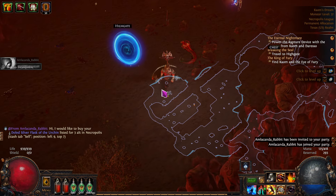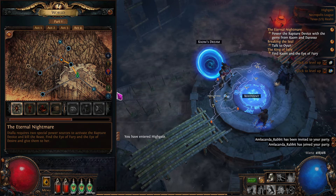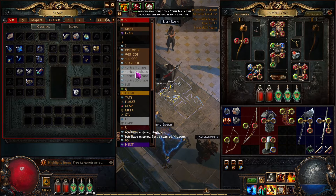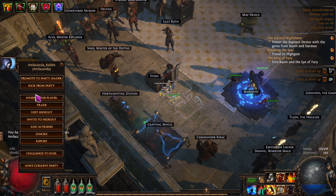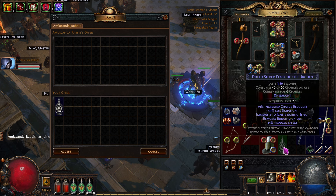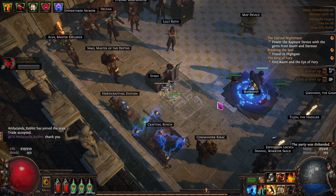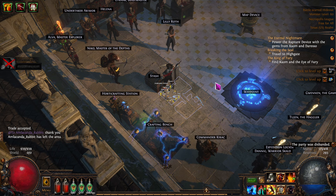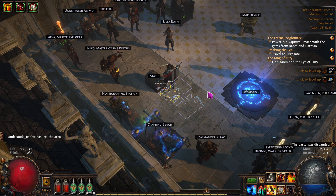We sold that flask for three alterations. So that's worth a chaos to us — that's cool. Let's go to our stash and in here. That onslaught one we found earlier sold as well. Trade — I'll take three alterations, thank you very much. I can do shift-X and it'll auto-invite the last person, so I don't have to invite them manually. Then I have a button that says thank you, a button that says leave the party, and a button that says go to hideout. So it's a lot of nice macros that help trading — and that's all through Awakened PoE Trade as well.